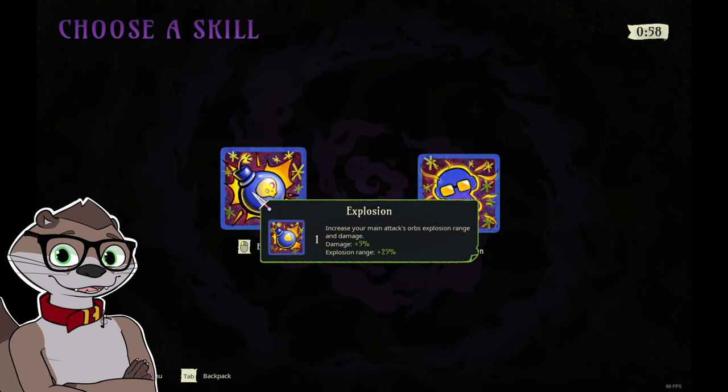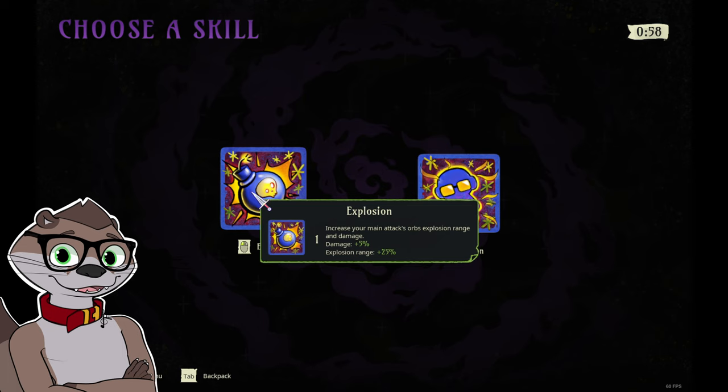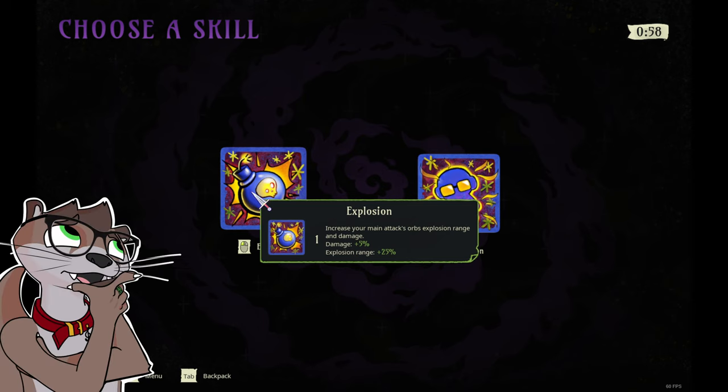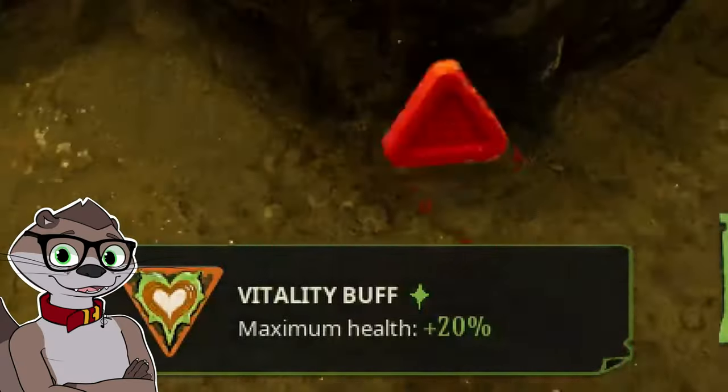Explosion — A-tier early game, but S-tier late game. This is one of the most important skills in the game because it allows Dwight to create insane splash damage to enemies due to the explosion range buff. The damage is also nice too, despite being kinda 5%. Vitality buff — it's a health up. Nice to have, but not the best in the world.